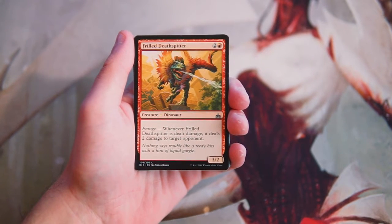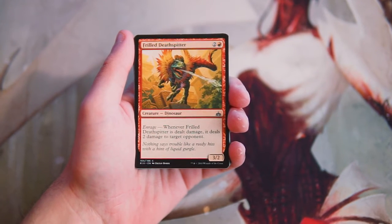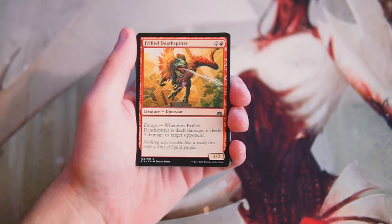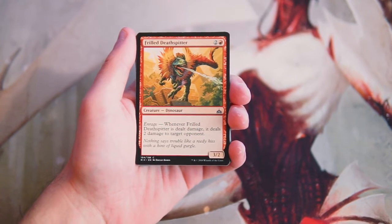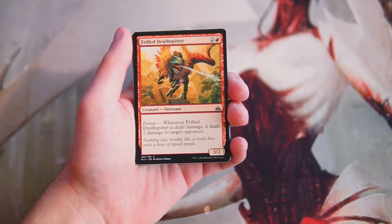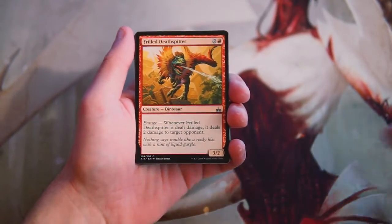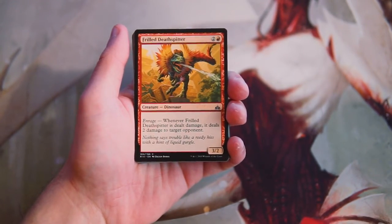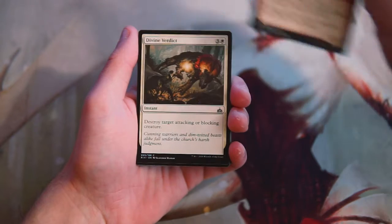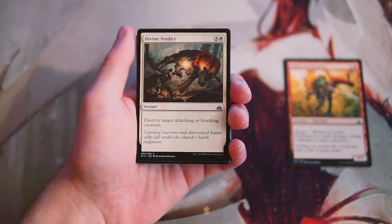Thrilled Death Spitter is a 3/2 for two and a red — a dinosaur, which is another tribe — and it has enrage: whenever it's dealt damage, it deals two damage to target opponent. This is a really, really good card in a Boros aggro dinosaur-style deck. Dealing an extra two damage is great even if this trades off in combat, so it's going to hopefully get through for some damage. Between the two so far, this is the pick, though it's not by any means a reason to force Boros aggro — it's just a really solid three-drop.